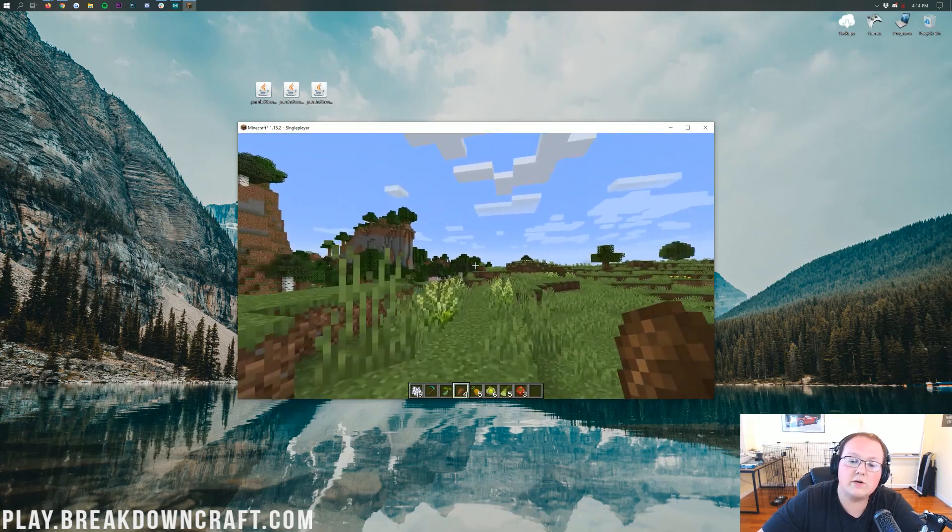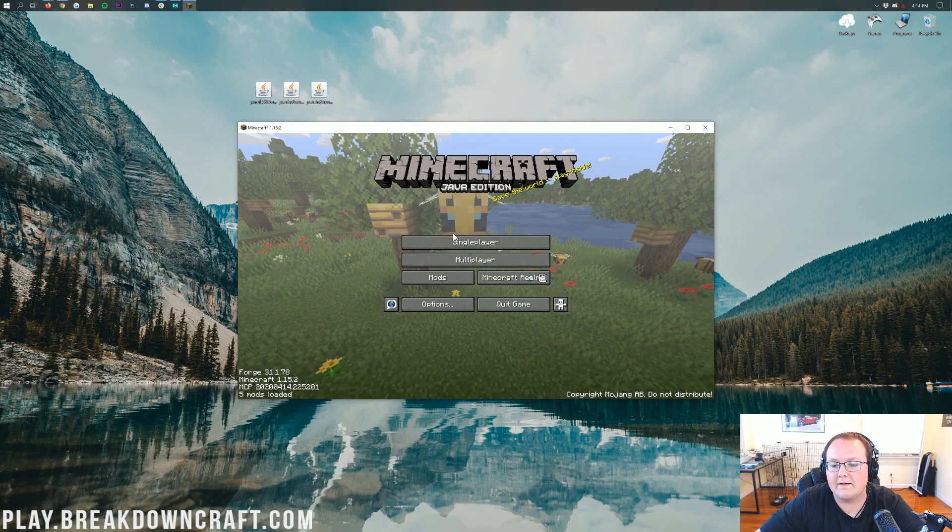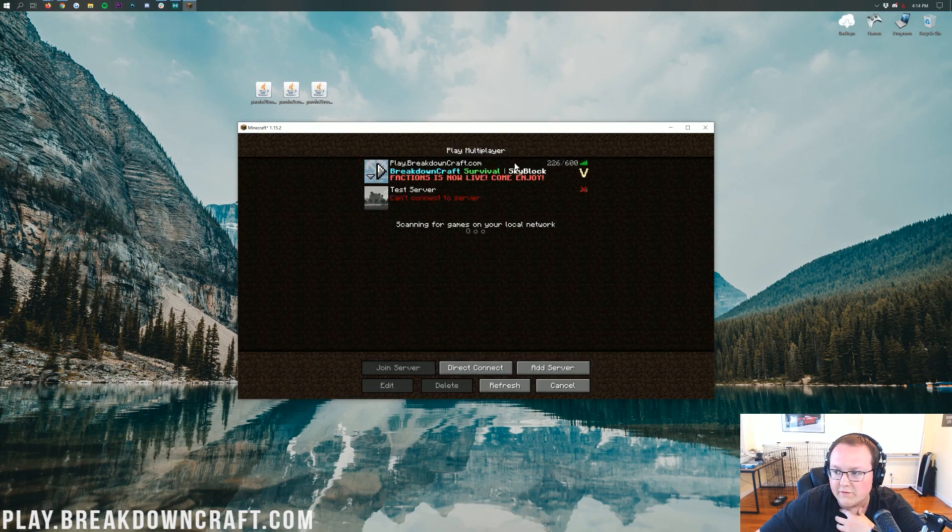So there you all have it. If you have any questions, let us know in the comment section down below. And be sure to come play with us at play.breakdowncraft.com, the best Minecraft server in the multiverse. It is currently a random Monday and there are 226 people online at 4 o'clock, so come play with us. play.breakdowncraft.com is the IP. We have Custom Survival with Aquatic Survival having a slash-shop-based economy and Medieval Survival having a player-based economy with 30 custom quests. Factions just went live on April 15th.